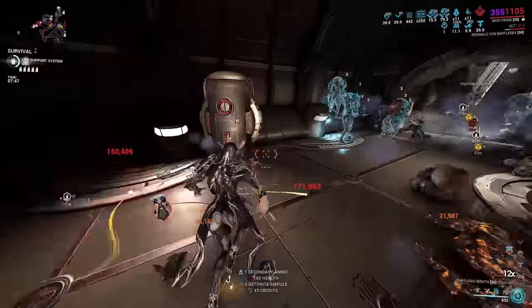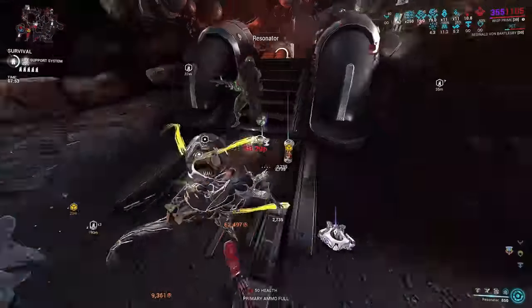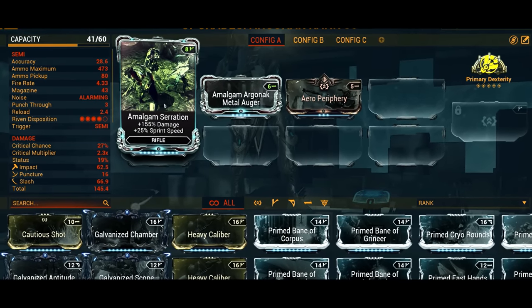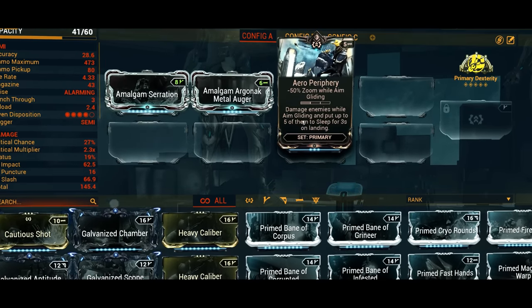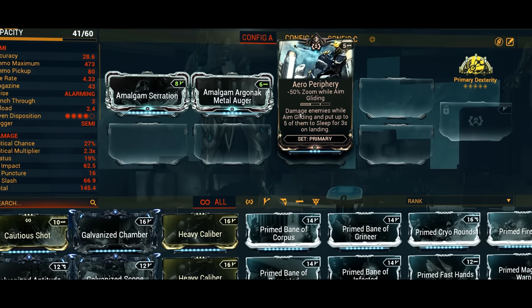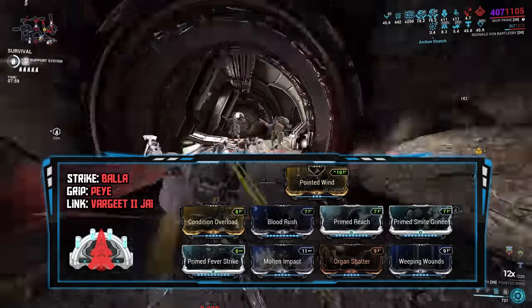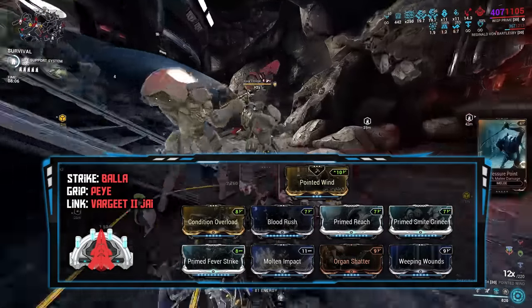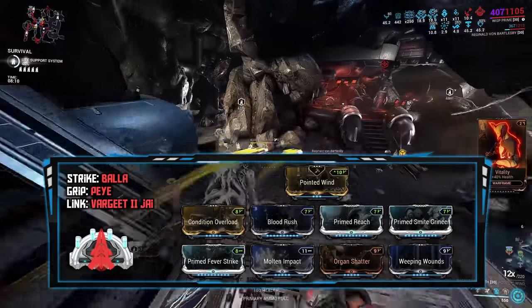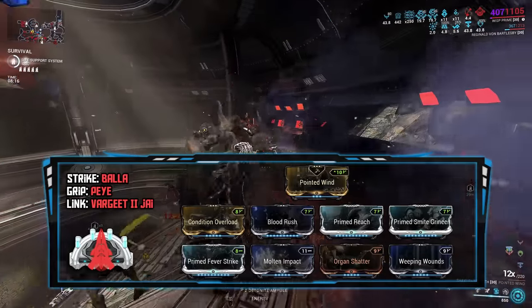Primed Continuity for decent duration of my abilities and Flow for the large energy pool. Taking a look at the Argonac build — it has three mods. Amalgam Serration is only for the 25% increase in sprint speed and nothing else. Amalgam Metal Augur for the armor strip with daggers. Arrow Periphery damages enemies while in the air and will put 5 enemies to sleep for 3 seconds when you land, just for that additional crowd control. Moving on to my dagger, modded like a basic crit-focus elemental damage melee with no attack speed mods, because I get 1.17 attack speed and additional attack speed from the Haste Mote — freeing up an entire slot. And because it's a Zaw, I can equip the Exodia Contagion Arcane. This Zaw Arcane only works with Condition Overload on a direct contact hit, so the Exodia Contagion explosions do not get the bonus.